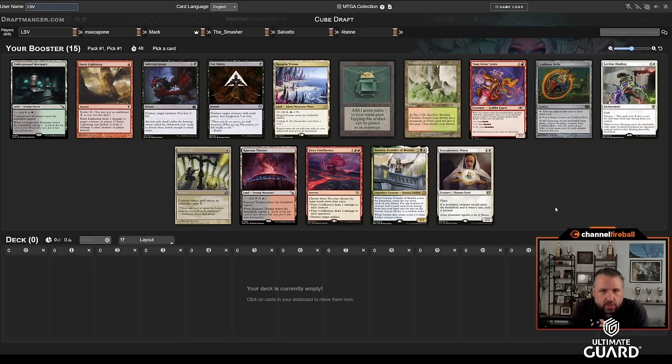Welcome to a three-on-three challenge. It's myself, my boy Max Smith — me and Mac always team — and Louis Salvato, the real LSV, taking on the Austrians once again: Max Capone the Smasher, and of course Anton and his squad.